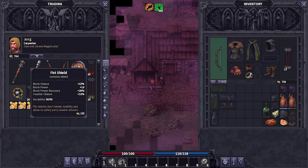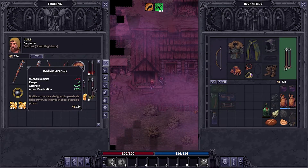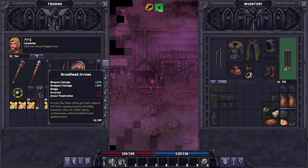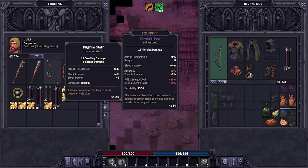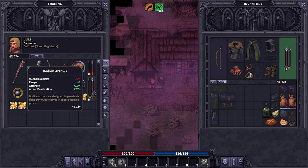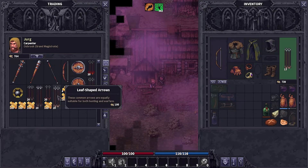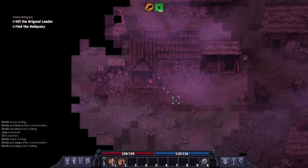A fist shield — interesting. Bolts. Bodkin arrows. Leaf-shaped arrows. Broadhead arrows. Interesting — minus damage, but more accuracy and armor penetration, and more range. 160, huh? Not yet. We're going to rock with the 13 we got. We left with 20, we've been in a lot of fights, we have 13 still. So I think we're okay.